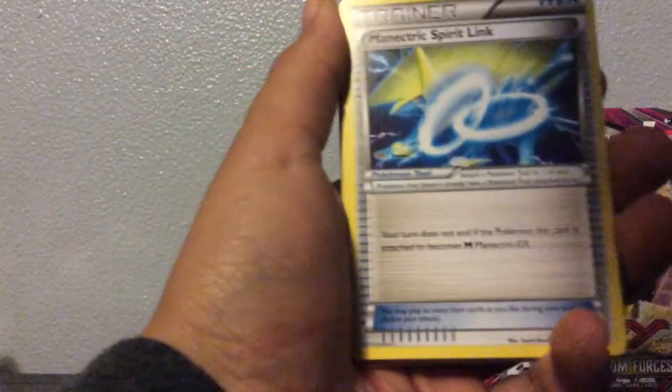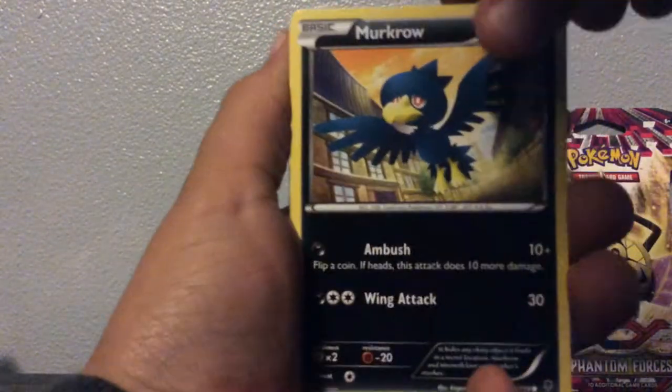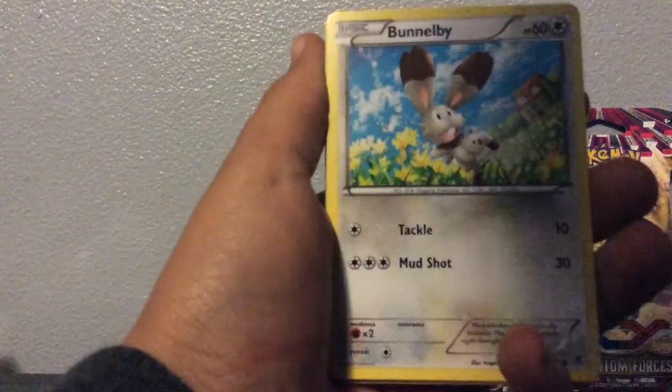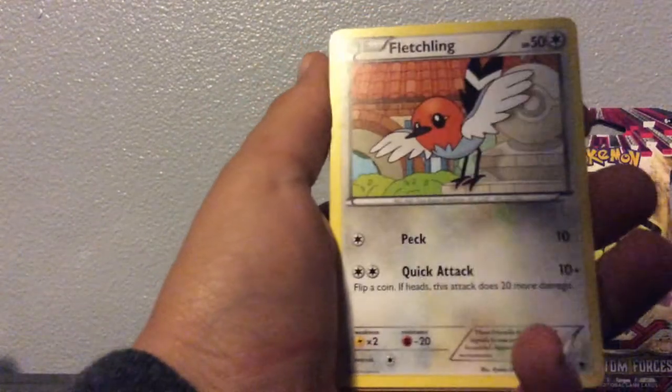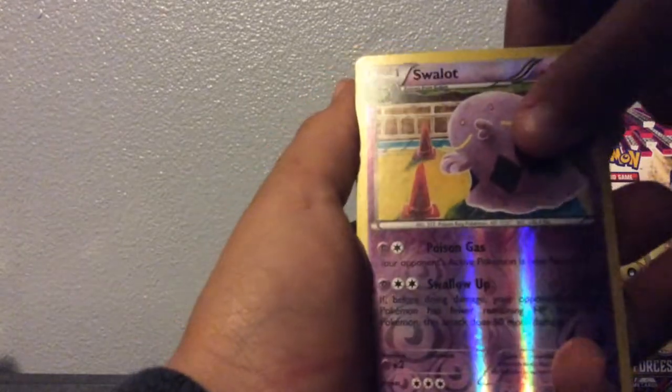Oh, something cool. Okay, so we got a Dimension Valley, a Miniature Spirit Link, a Loudred, a Murkrow, a Zubat, a Benelobi, a Fletchling, a Karakblast, a Swalot, and a Gudra Hollow.